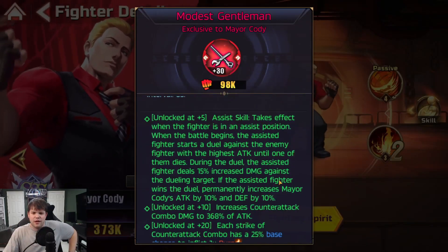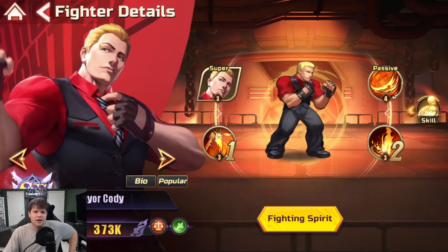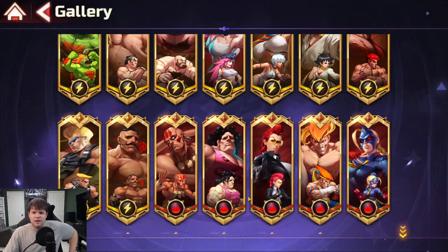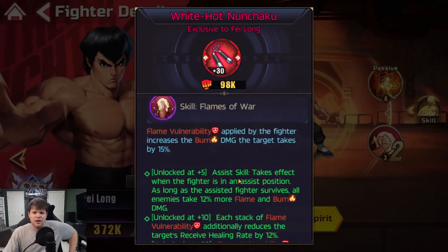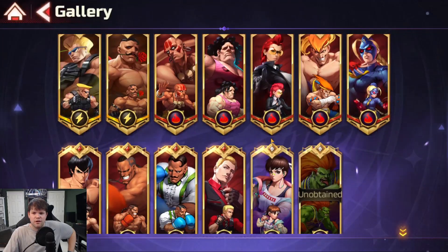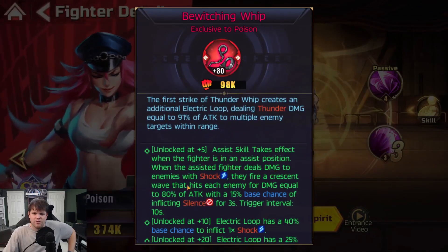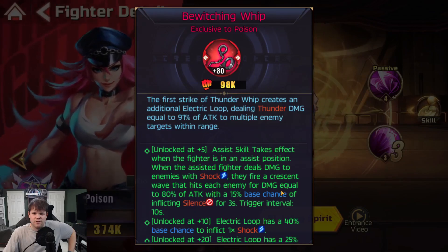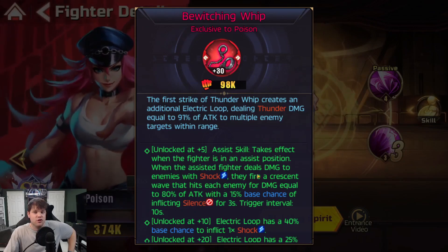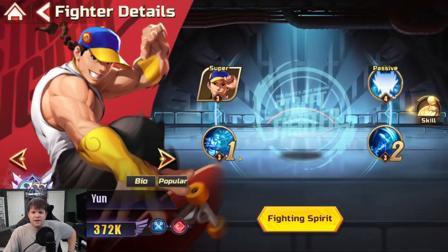Mayor Cody's is maybe the most interesting — it has to do with dueling. During a duel, the assist hero deals 15% increased damage against the dueling target. So if you're trying to target their highest attack unit and take them out, that's one of the more interesting assists I read. And like I said, when you look at Fei Long — as long as the assist hero survives, all allies take 12 more flame and burn damage. So unless you have heroes doing flame and burn damage, he's pretty useless. Similarly with Poison: when the assist hero deals damage to enemies with Shock, they fire a Crescent Wave that hits and has a chance to Silence — but you have to be shocking people first in order to even trigger this.